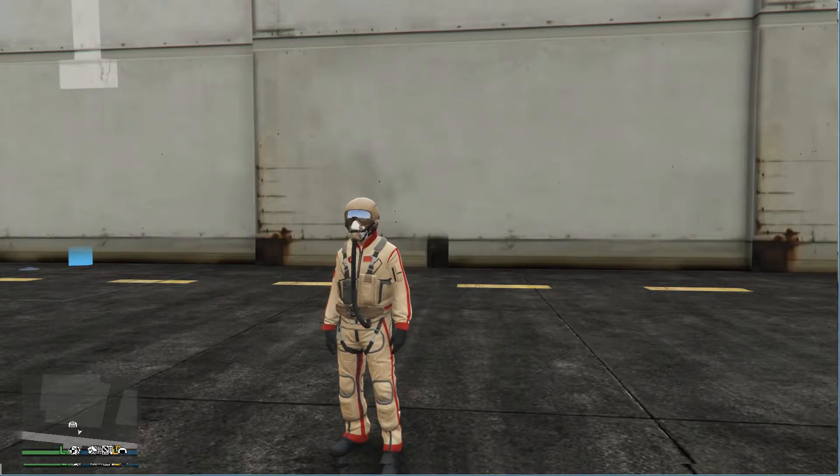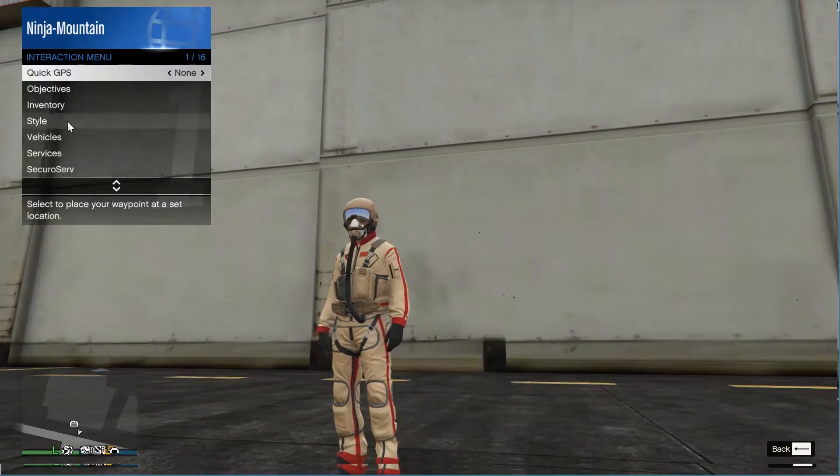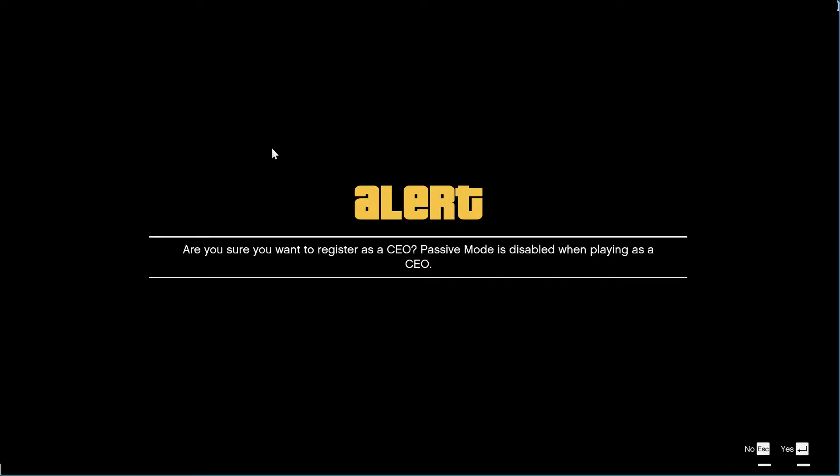Before we start, you're going to need a CEO organization and a hangar, and you're obviously going to have to afford a plane. So first off, you're just going to go to your CEO organization and register as a CEO.